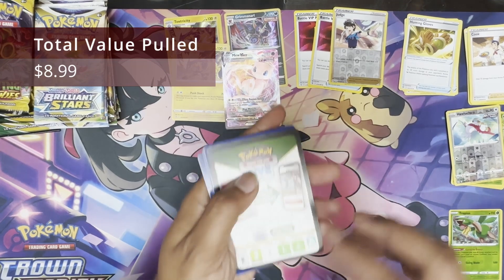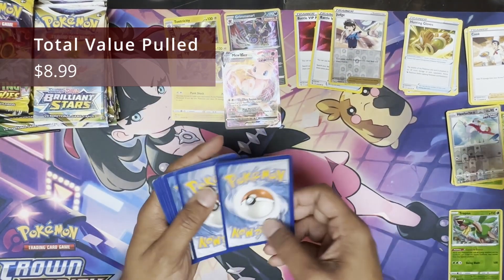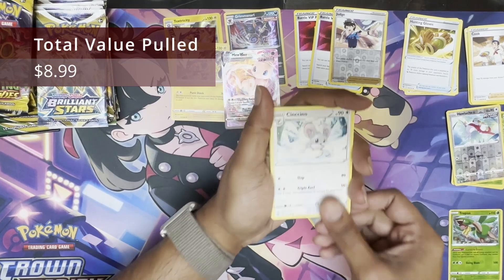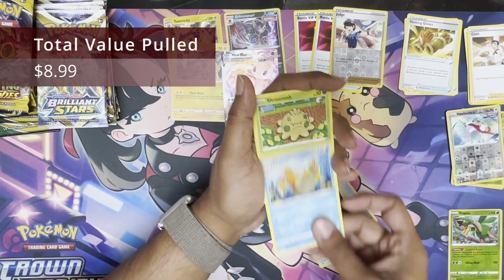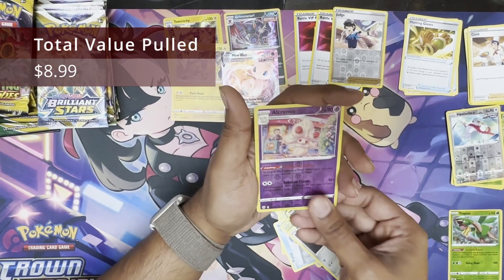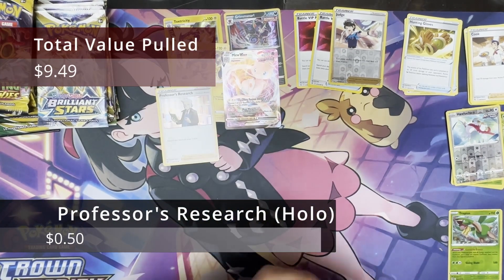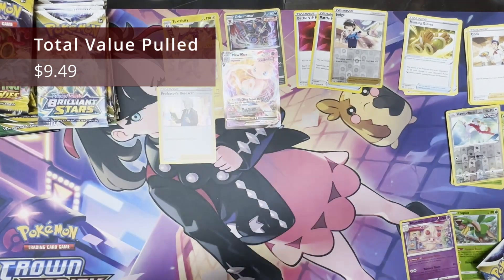Pack two, black and green — these are getting the black and green code. One, two, three, four. Chinchino, Crunching Gold, Flood Zone, Sneasel, Klinklang, Foot Rib, Sneasel, Clink, Ursaring, Community, and a holo Professor's Research. I would call that a hit from Costco. Quality is trash but you know.